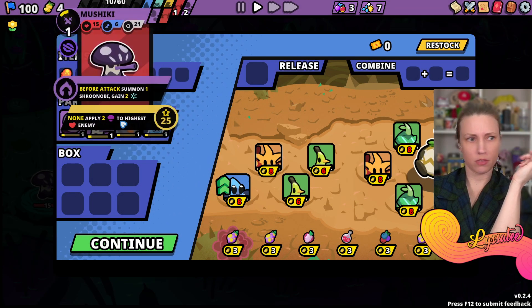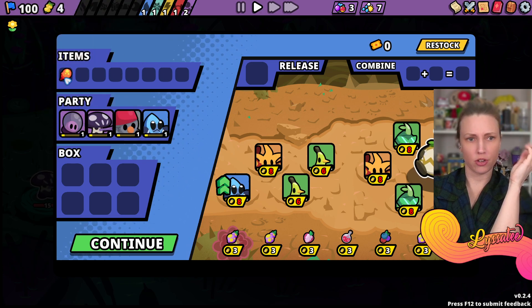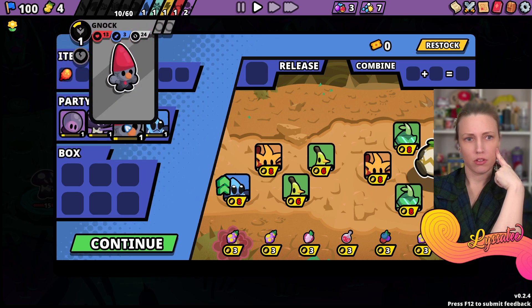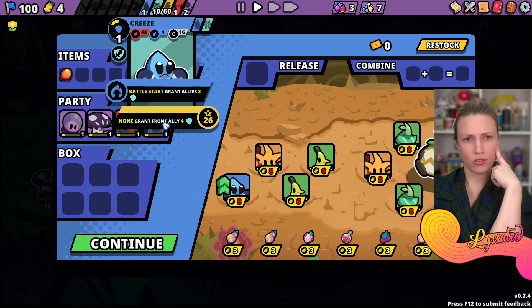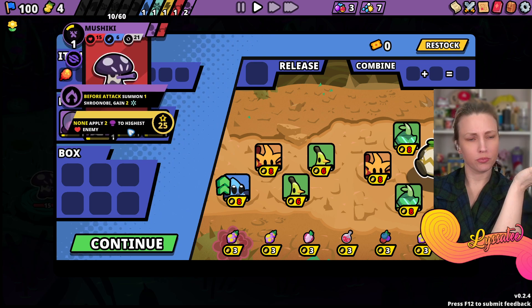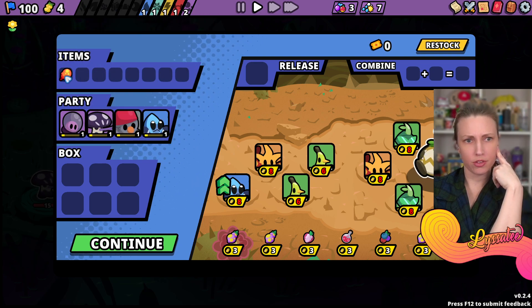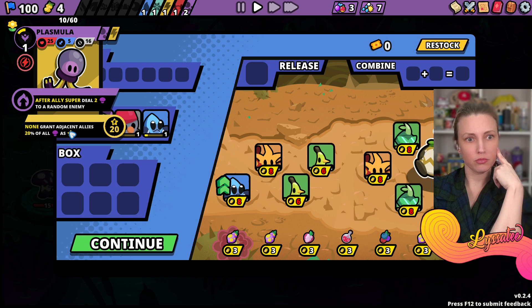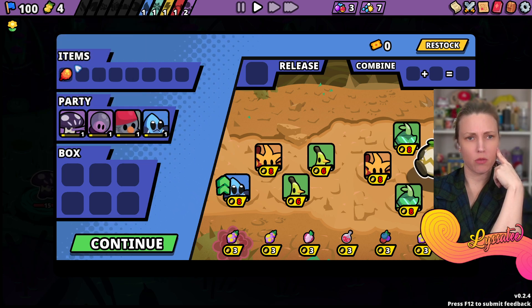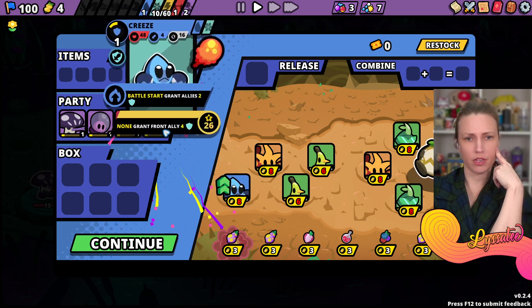Strategic and definitely turn-based. What I'm going to do is give this item to the one with the most health - this says grant adjacent allies more poison. I'm gonna give this to them.